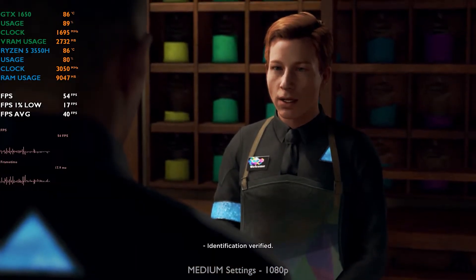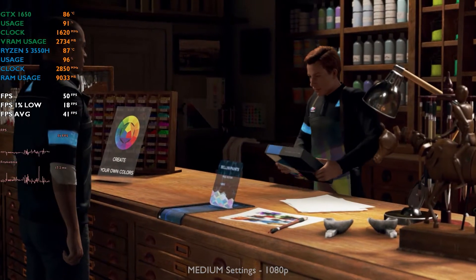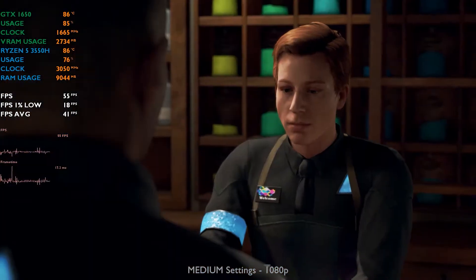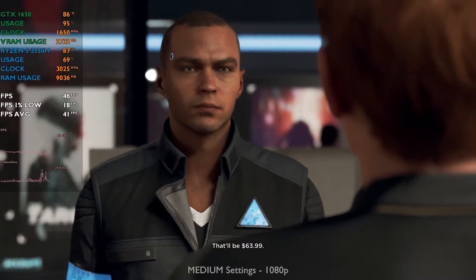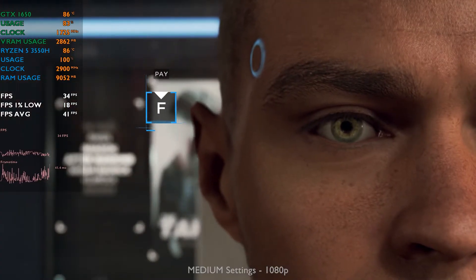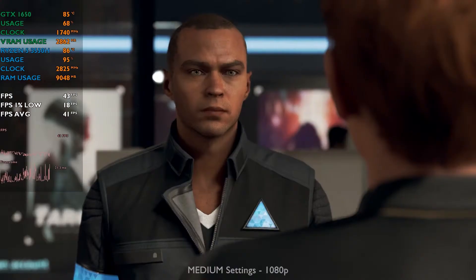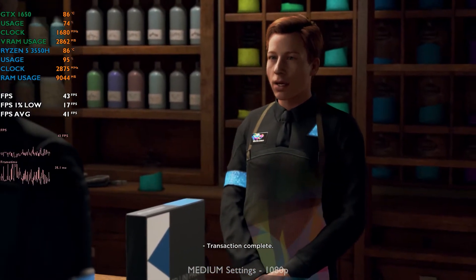Identification verified. Here is your order number 847. That will be $63.99. Please confirm payment. Payment confirmed. Transaction complete.